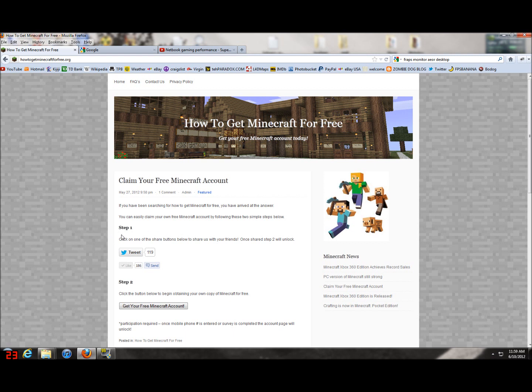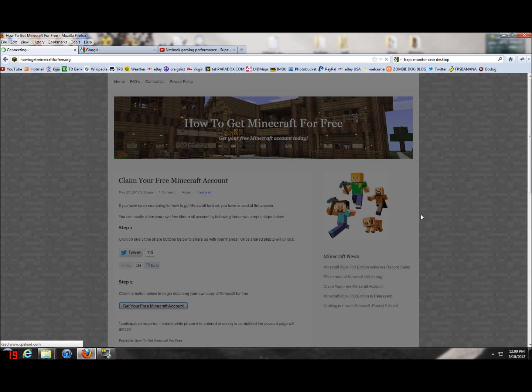Basically, on the website it says step one you're supposed to click the button to share with your friends and it will unlock step two. That's complete crap — you can just start with step two so you don't have to share it if you don't want to. You can though, obviously, to let your buddies know if you want to play with them. Once you're there you can click 'get your free Minecraft account', this button right here, and this little window pops up.